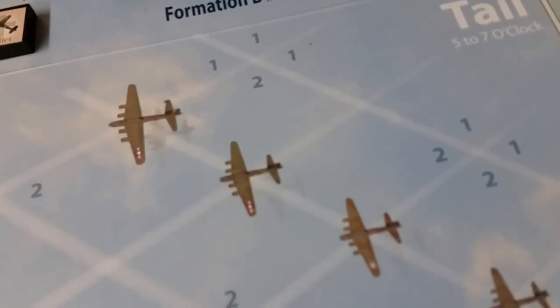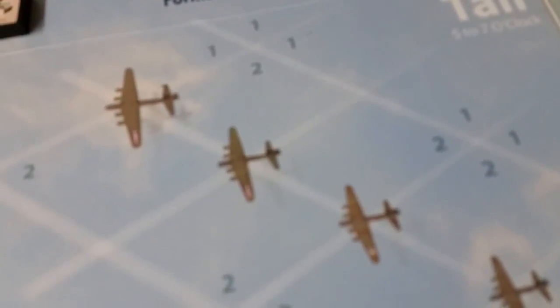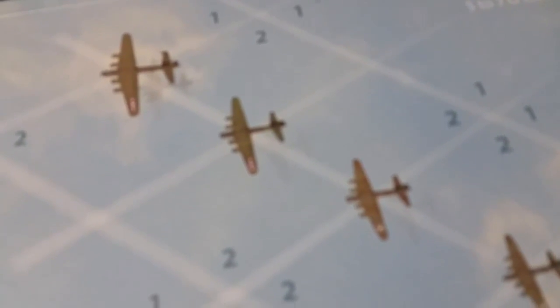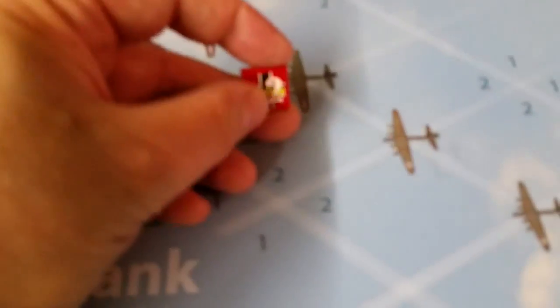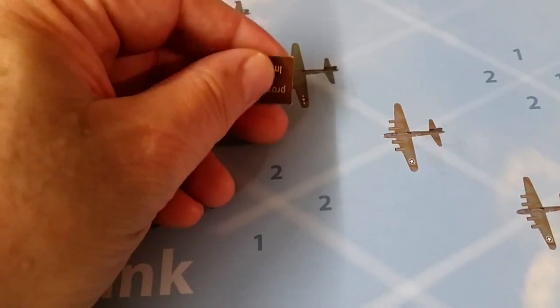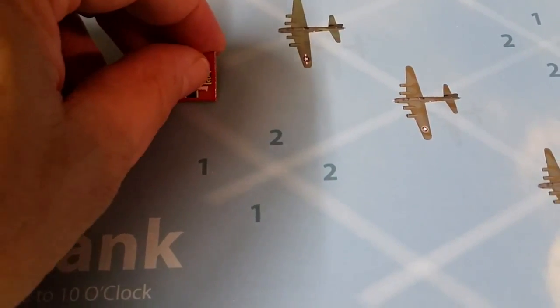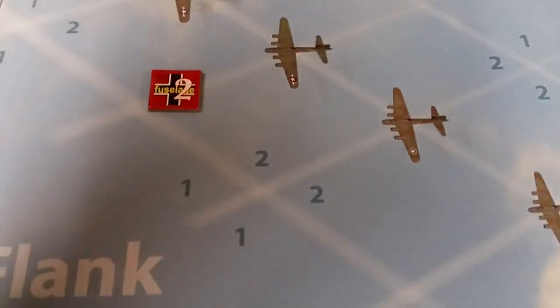I ended up attacking a couple other bombers along the way, but I never knocked one out, although some of them did get hit by flak. I was extraordinarily lucky when it came to taking damage. You pull a chit and then roll a die — if you roll equal to or greater than that number, in this case a two, it's considered minor damage. There were several times I was hit and it was all minor or inconsequential damage, which was very nice.